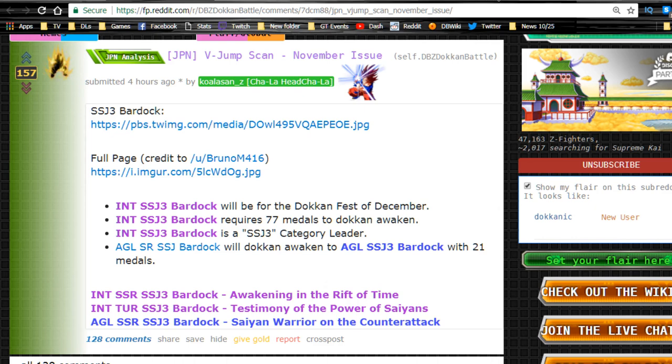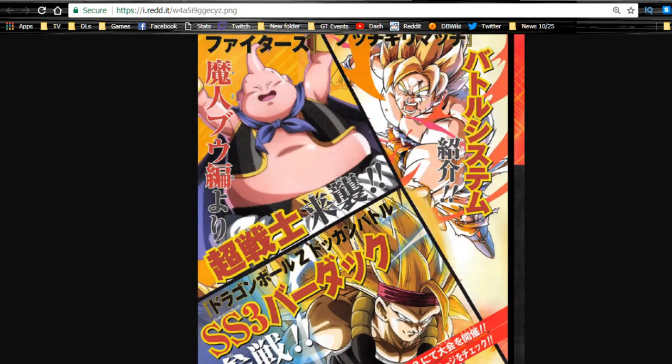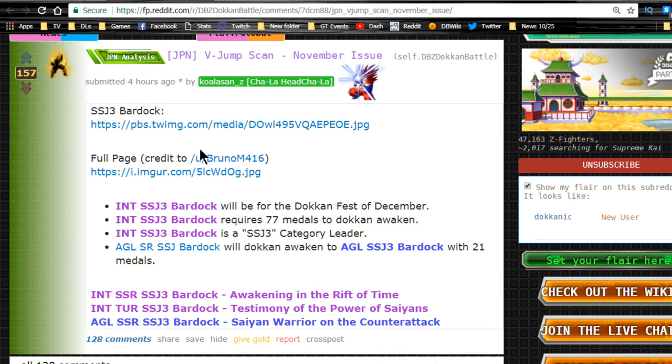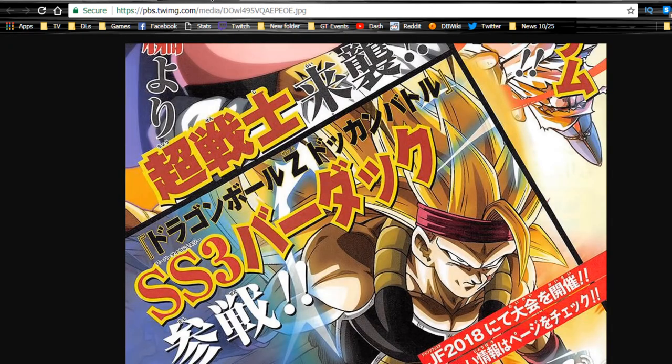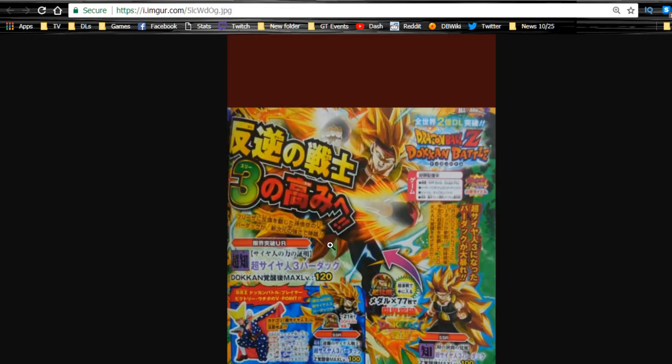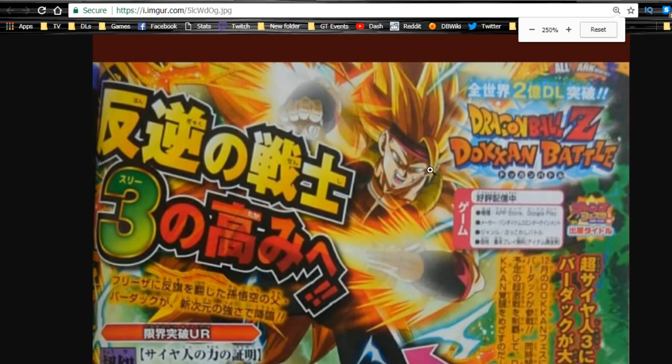This was from V Jump magazine — go ahead and check it out. I actually saw the post from Nordak and came on the Reddit just to check it out, so shout out to the Reddit and shout out to Qualison for the image and the translations. Let's see — I'm opening these up. This is going to be an Intelligence SSJ3 Bardock. Oh look, he actually zoomed in for us — that's awesome. Cool, there's the full page.